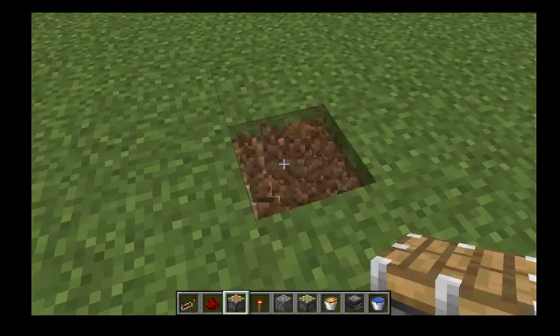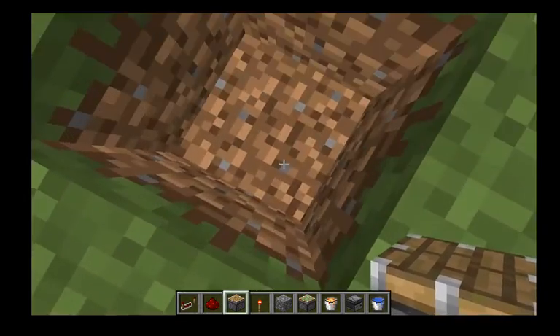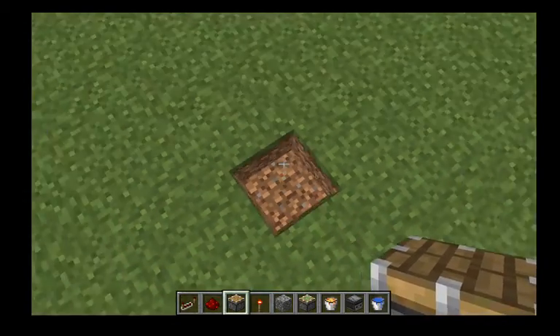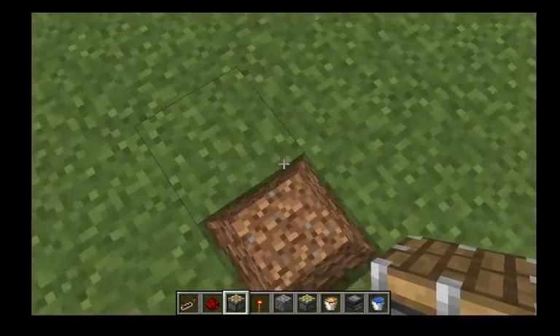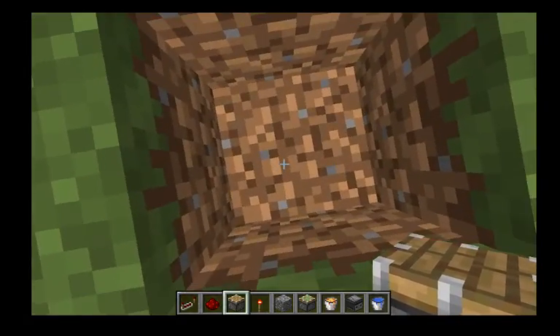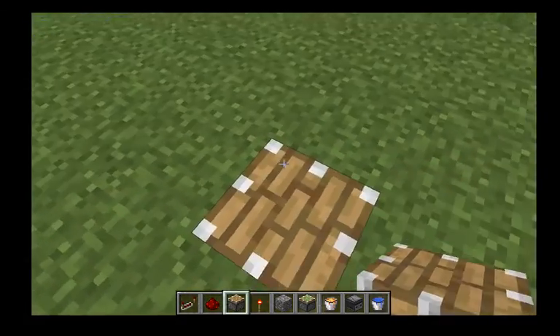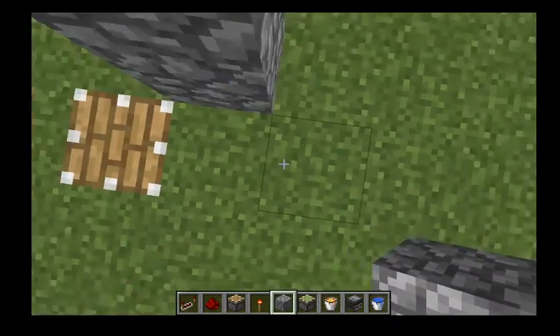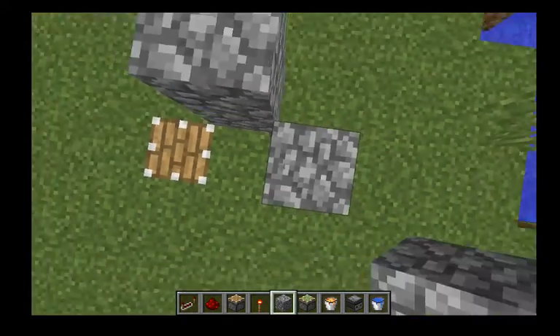You need to get a block out — you can also use a shovel or pickaxe, depends on what terrain you're working on. Punch out a block, put down a piston, and then make two little cubby areas.